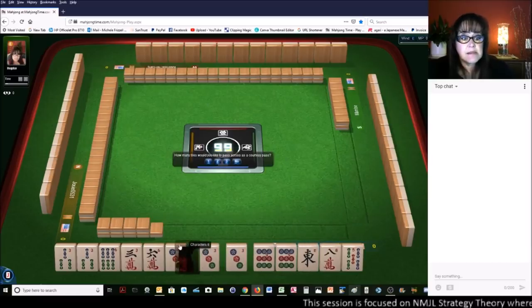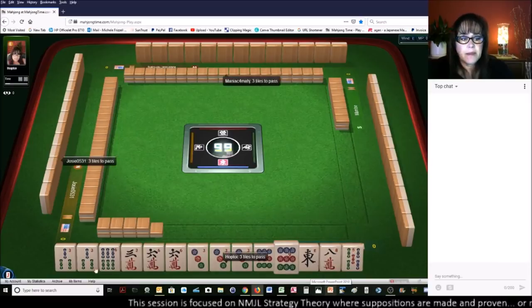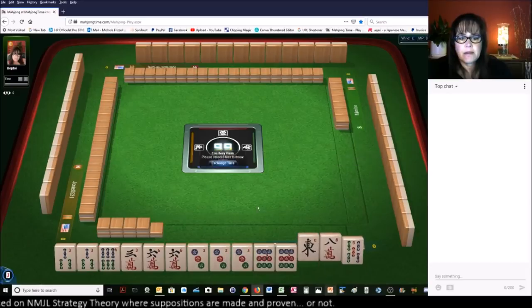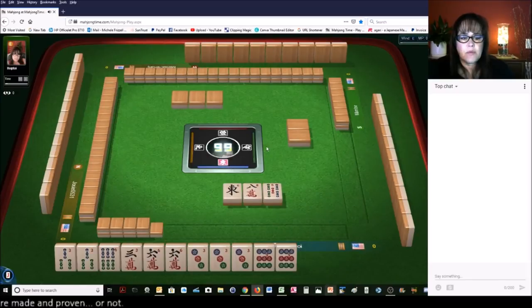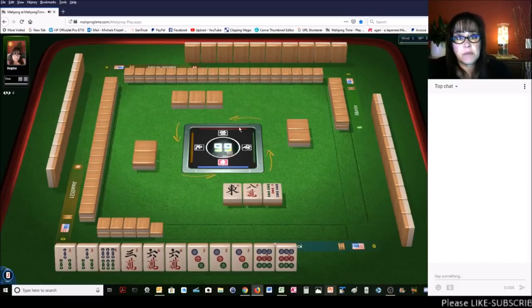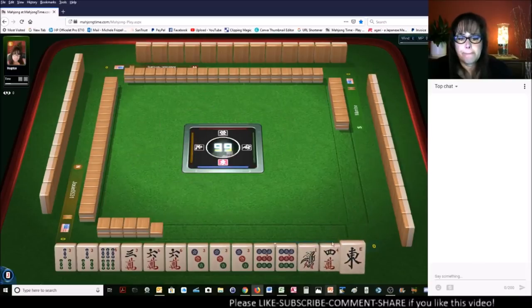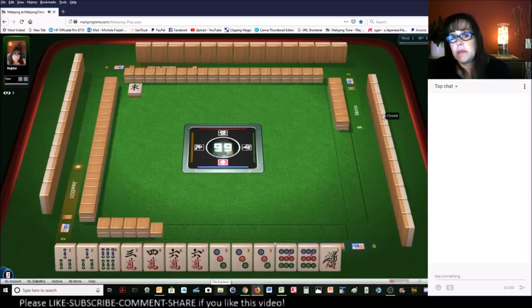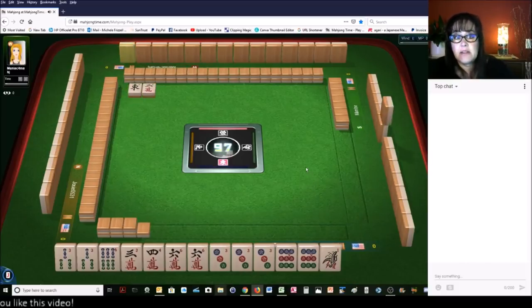We got a six, so there's another multiple, and we have three tiles we can pass. It looks like we are pretty heavy into 369. I wouldn't mind getting threes. We could use the six cracks for joker bait and play like numbers with threes. I think I'll keep the four. Let's get rid of the east and the one. Maybe we could switch to consecutive, and if we get jokers, maybe play the consecutive quint.